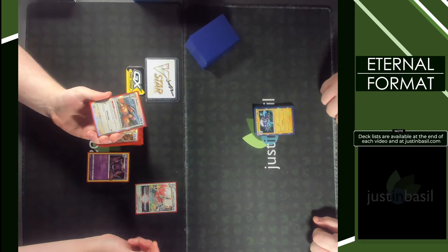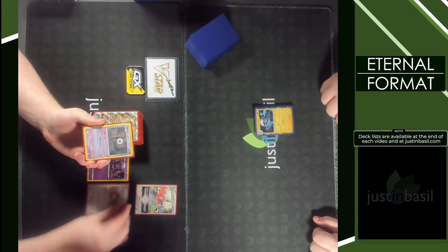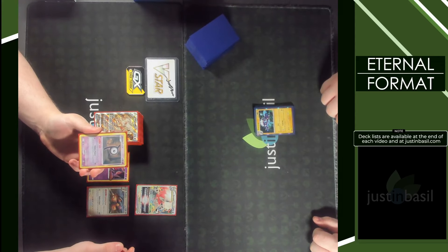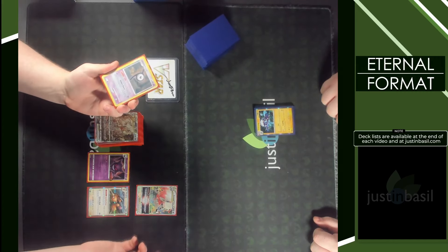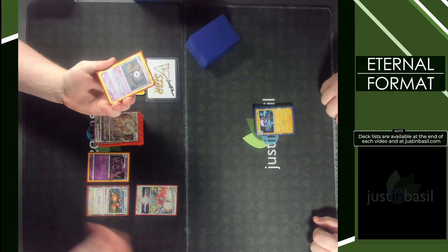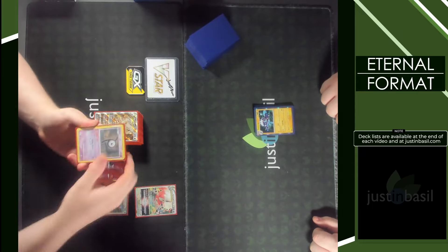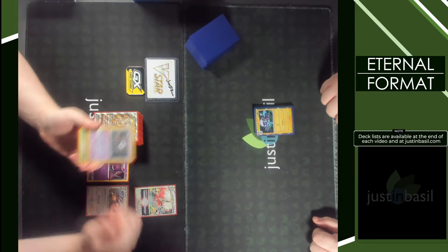Some cards can't put damage on themselves, like Zoroark itself, so we're using Unknown P, which has the Poke-Power Put: once during your turn, if Unknown P is on your bench, you may put one damage counter on one of your Pokemon, excluding any Unknown. This helps accelerate damage on Dodrio if we'd like to attack with it, as it does more damage for each damage counter on it. We can also put damage on Zoroark, Lapras, or whatever else we put down.